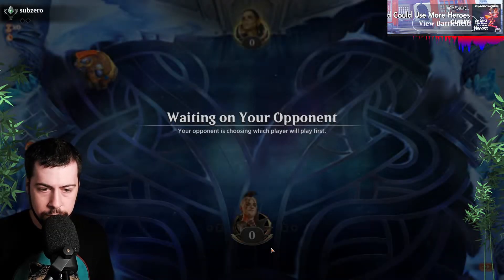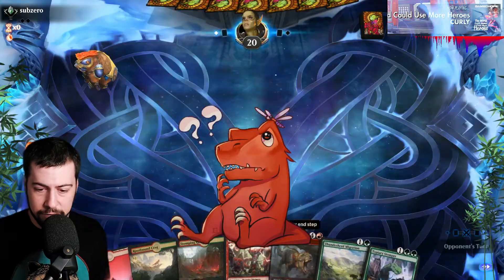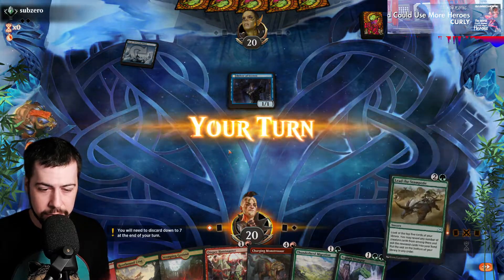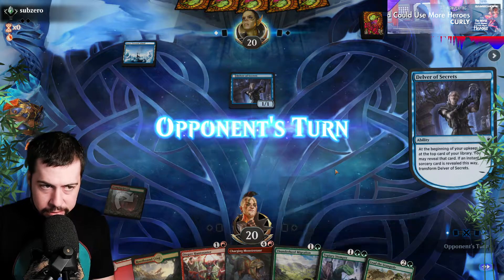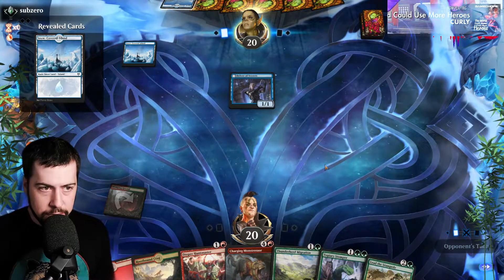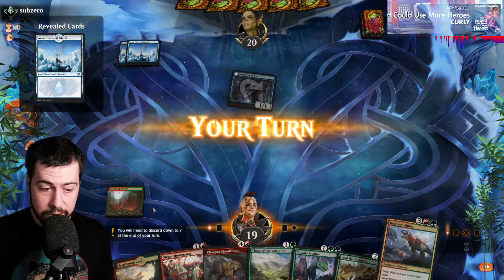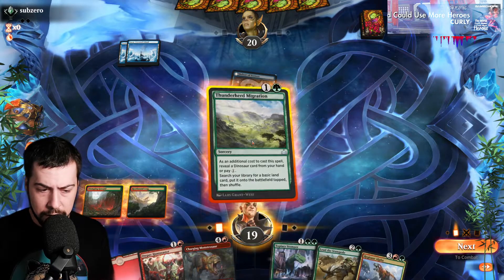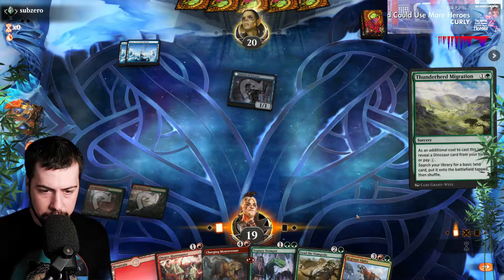Something blue related, I think. That's looking good — Mono Blue. The fact I'm seeing Snow-Covered Island, I would have thought Mono Blue Spirits of course, but it could be Mono Blue Tempo, Delver, whatever it is. As always, Shifting Ceratops is starting out, but I'm going to try for Thunderherd Migration — something a little bit less threatening, they may allow it to go off. Hopefully that's the case.